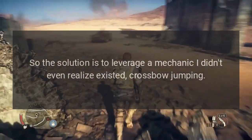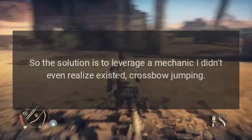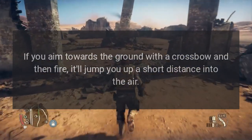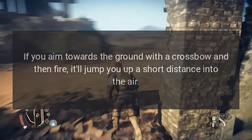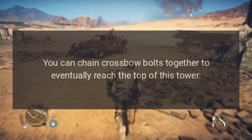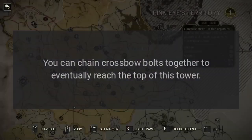Answer: The solution is to leverage a mechanic I didn't even realize existed — crossbow jumping. If you aim towards the ground with a crossbow and then fire, it'll jump you up a short distance into the air. You can chain crossbow bolts together to eventually reach the top of this tower.